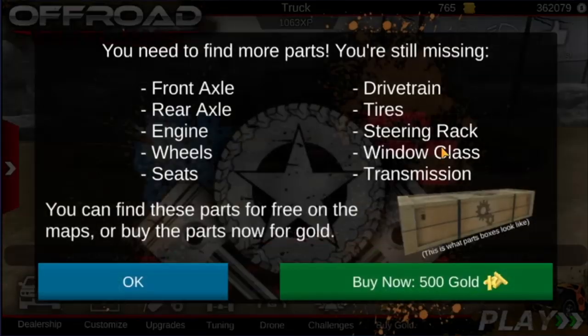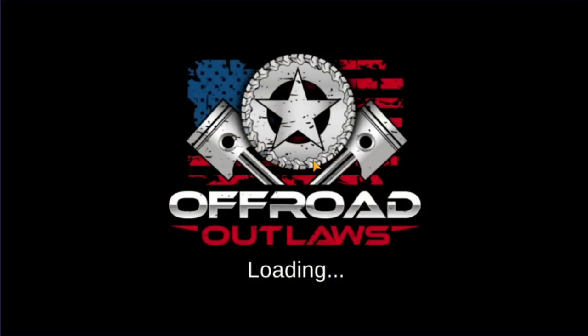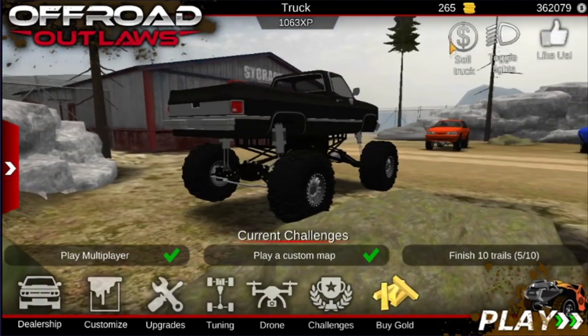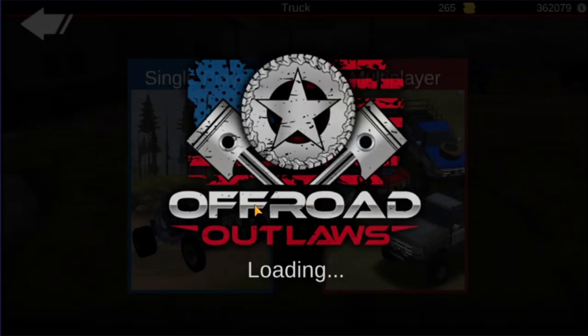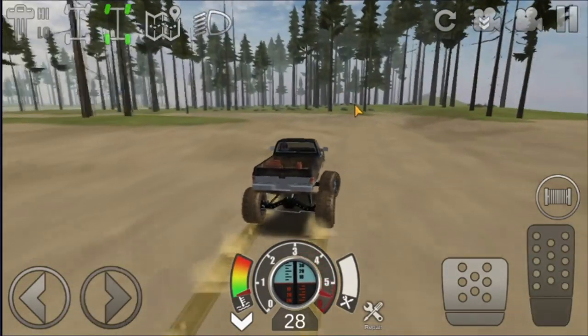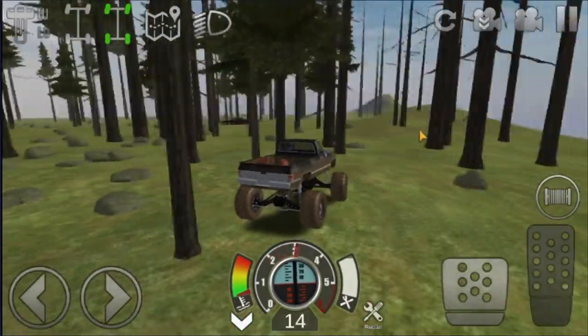We've got the Mustang sitting right here, and we're just going to go straight ahead and buy our 500 gold. Now we can go get the Nova, and then we can go get the Camaro. Obviously I still have to build them up, so it'll take me a little bit of time to get back up to 500 gold. But the Nova location is in the woodlands, in the bottom left or right-hand corner — I'll show you guys once we get in there. I can see the car. It's the bottom right-hand corner of the map where you can find the Chevy Nova.